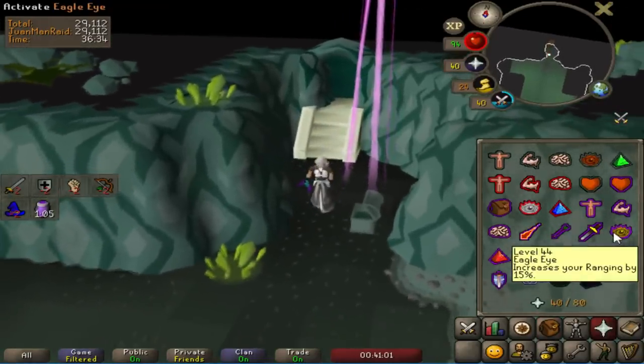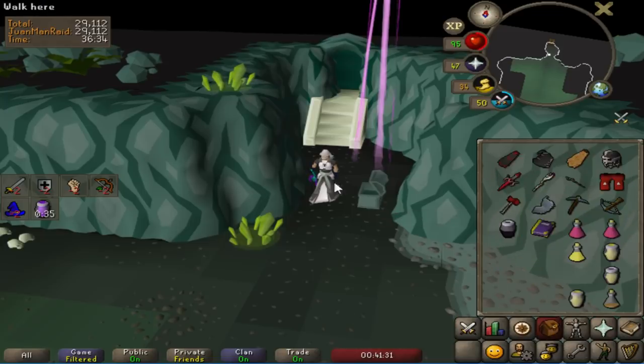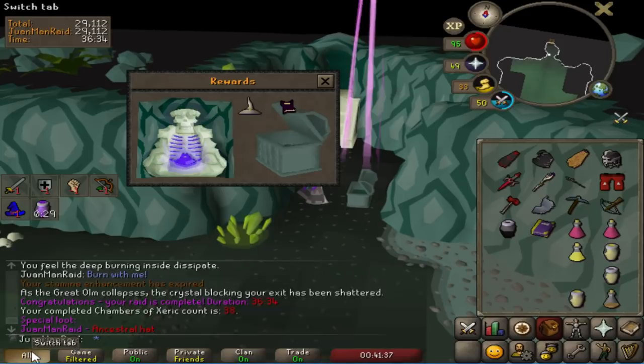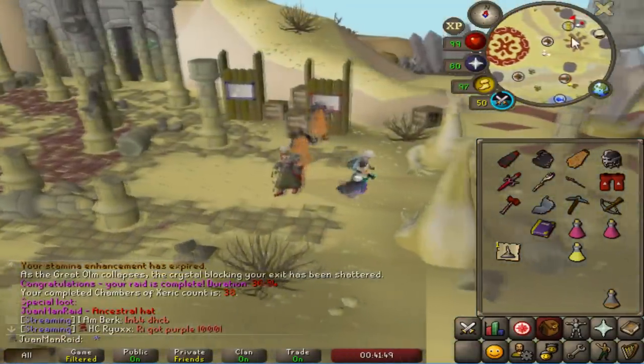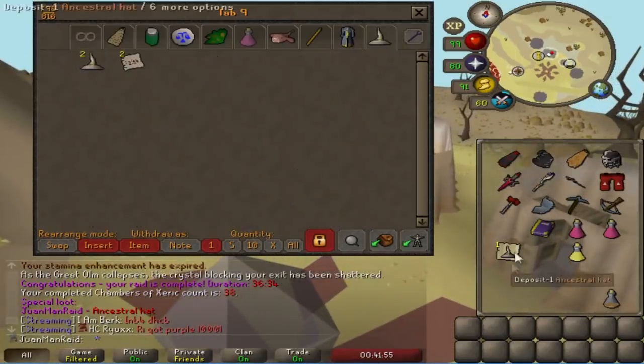The Skull Freed actually got me a purple! My man Gaddy — thanks for the purple, bro. I was halfway into the raid and lost like 3k points, but I got a purple somehow. I want like my 6th purple in like 38 raids or some stupid shit — I don't even understand, dude. Let's see what we got. Ancestral hat again? I still can't complain, but I got another Ancestral hat. It's already dupes, bro. It's crazy — I'm already getting so many dupes.